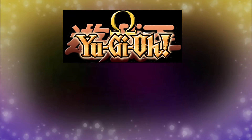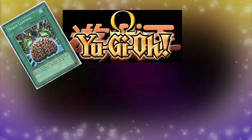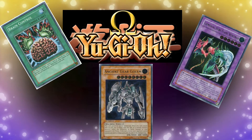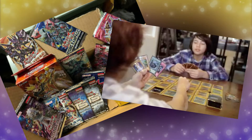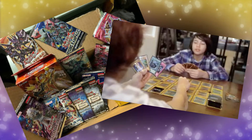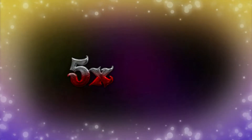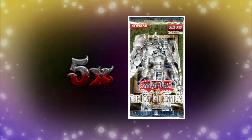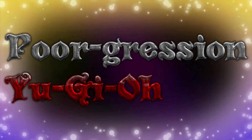Since the beginning of Yu-Gi-Oh!, opening packs has not only been a great way to add cards to your deck, but also feel a rush when you pull some shiny or expensive cardboard. Come with me and my friend Josh on a journey as we try to reclaim those childhood feelings of opening packs and playing Yu-Gi-Oh! on the playground with our friends. Just like when we were children, we only get five packs per week, starting with each current set beginning with Legend of Blue Eyes, and then we add cards for our deck from those packs. This is Poor Gresh and Yu-Gi-Oh!